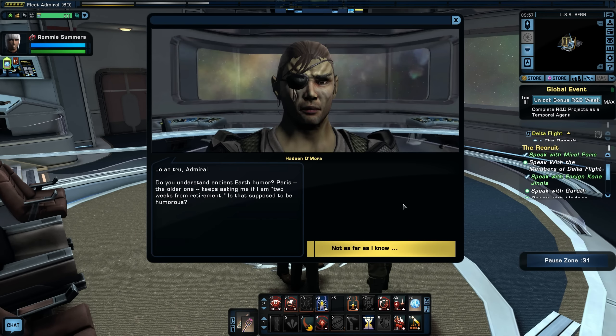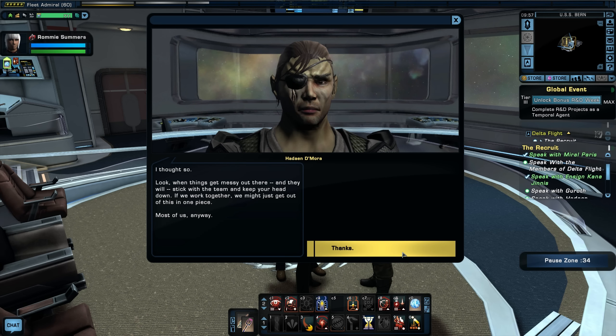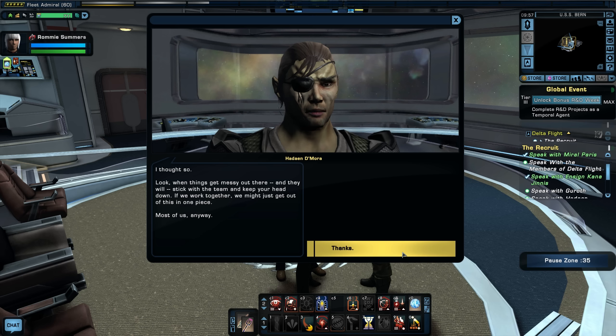Next we meet Joelan True, who doesn't understand ancient Earth humor — Tom Paris keeps asking if he's two weeks from retirement, which he finds confusing. He advises: when things get messy out there and they will, stick with the team and keep your head down. Work together and most of them might get out in one piece.